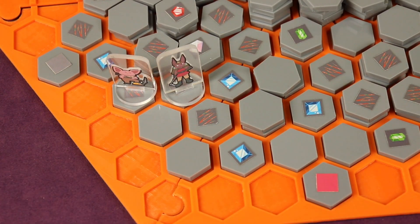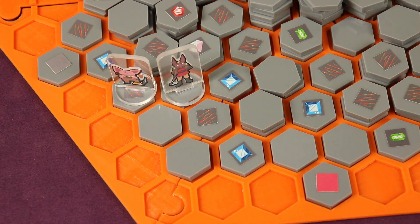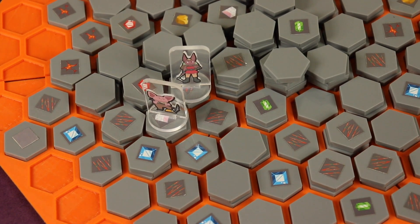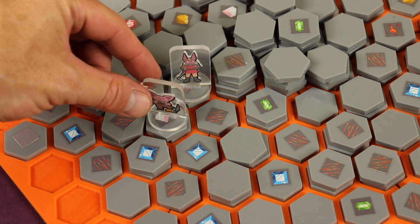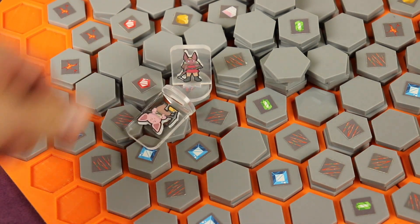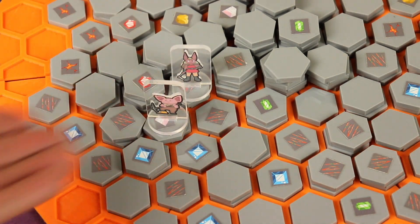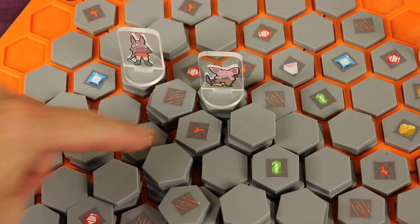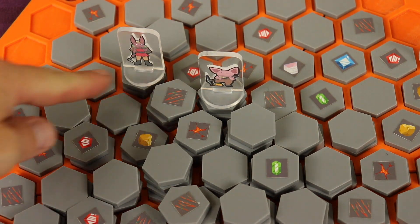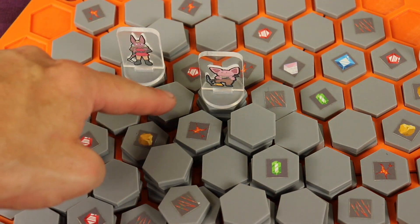You can spend an action to steal from an adjacent player — you take the top item from one of their bags and place it in yours. Remember you can rearrange your bag anytime you add to it. You can also antagonize or push a player, knocking them one space to an adjacent spot at the same level, making room for you to move in. You can also knock their figure down on its side; standing back up costs action points on their turn.